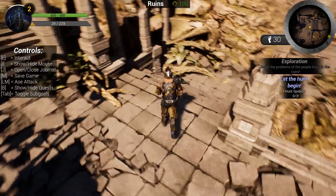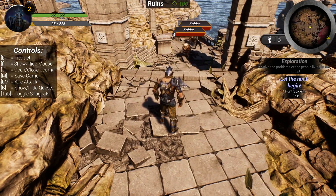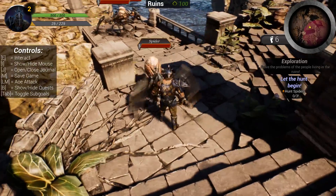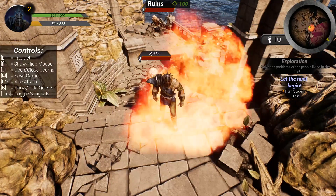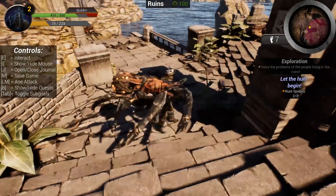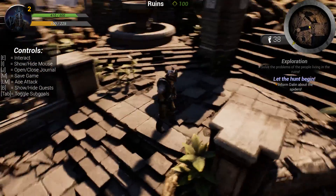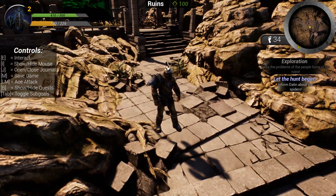Over here you will see some enemies included in the quest system — spiders. They are level 3 and have an HP bar. As we approach they attack and follow us. If they hit us we take damage. I can hit the left mouse button to launch an AOE attack. Killed one, got some XP. Killed the second one and you can see the goal updating. Killed the last one — goal completed. The spiders also respawn, so there's respawn support in the system. Now our goal is to inform Delin about the spiders.